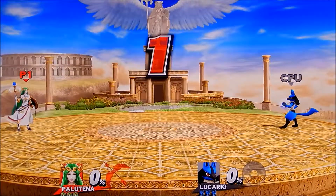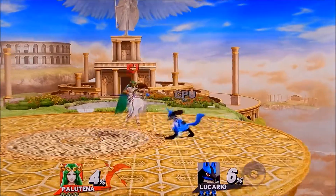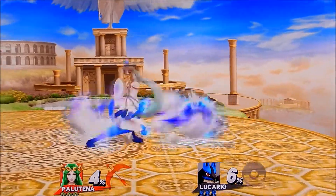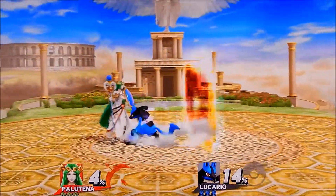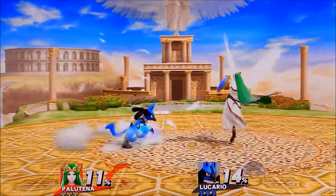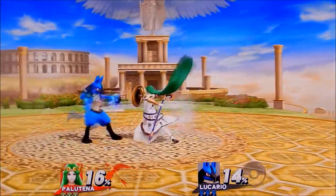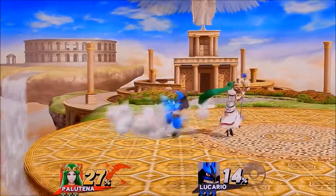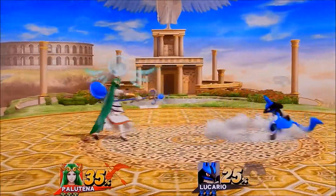All right, Lucario! I have to get used to Palutena — I'm not used to playing as her. I'm starting to get the hang of it. Her B moves are crazy, and her smashes too. She's a good character if you can use her, though not a lot of people can. It'll be good against Lucario because I can use Reflect on his Aura Spheres.